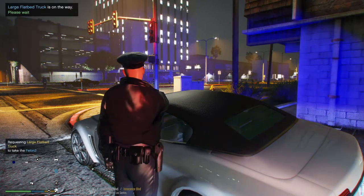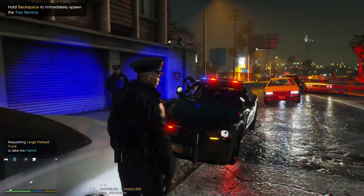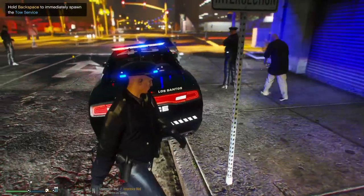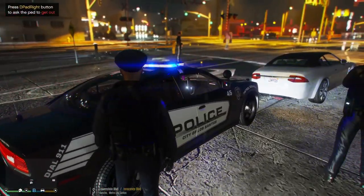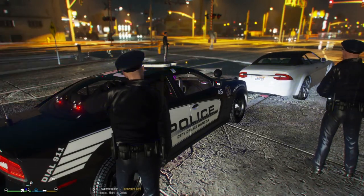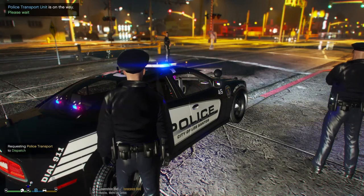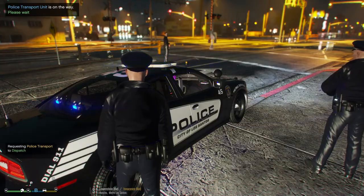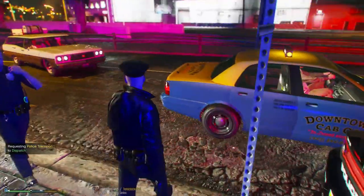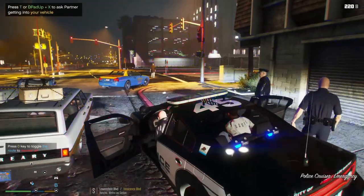All right, so we're going to get tow here. 306 Charlie, dispatch — request transport, one male, 10-15. All right, tow is here for the vehicle — we'll get that out of here. I'll go and get my partner back in the vehicle and we'll get back on patrol.